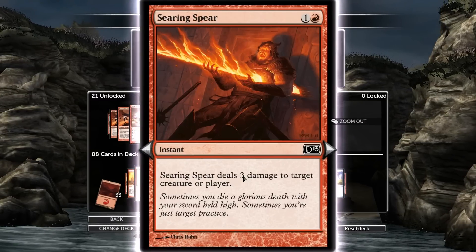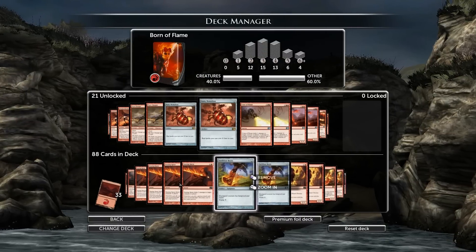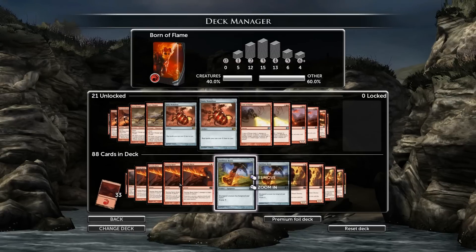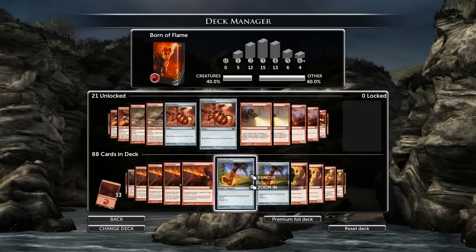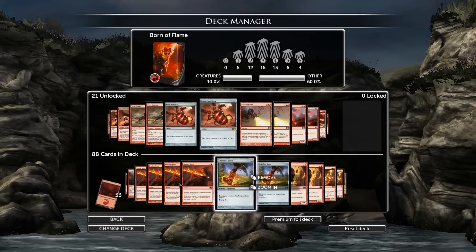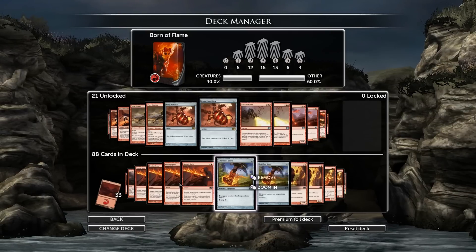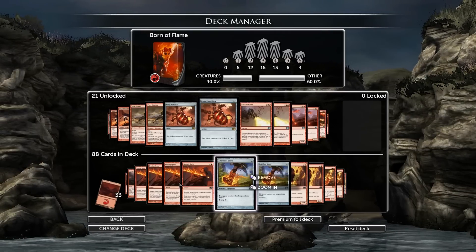Searing Spear — instant, three damage — is definitely something you want to keep in. Because of the Azorius Guild and other cards like that, the Shades and things like that, you can just catch them off guard sometimes. They're like, 'I'm going to stack eight triggers,' and you're like, 'Nope — burn spell, kill it.'